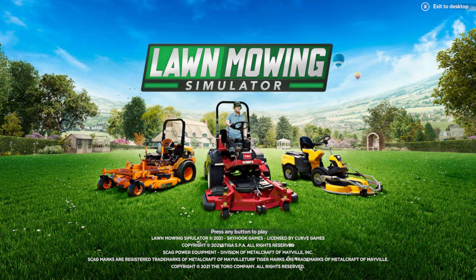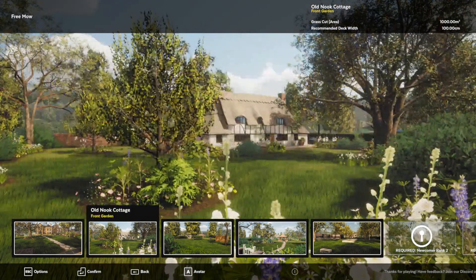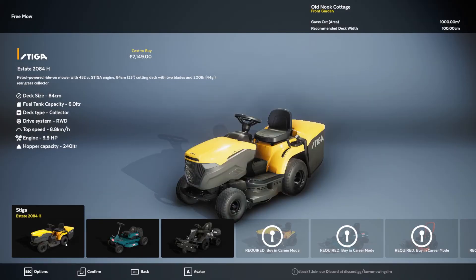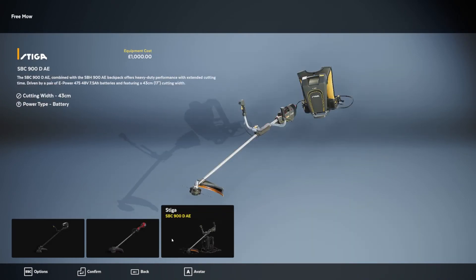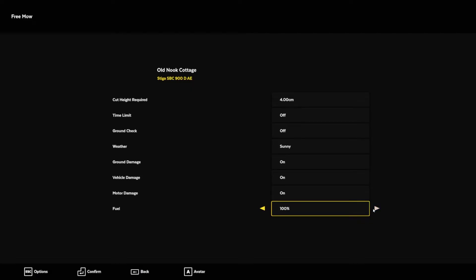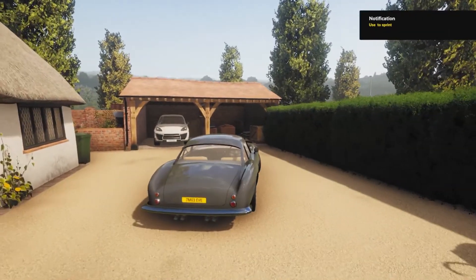Hello and welcome back to Lawn Mowing Simulator. Last time I had the challenge where I can't go left. Today I have a new challenge — just using the hand tool. I'm not gonna take the big one. Battery is probably better, and this device looks the best. Let's take this device. Fuel — I'm on infinite fuel since I don't want to run out. Let's go!